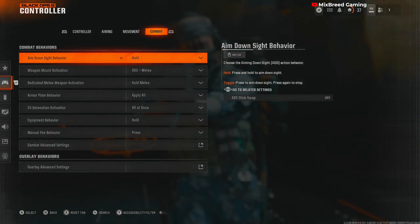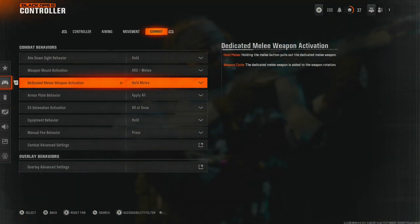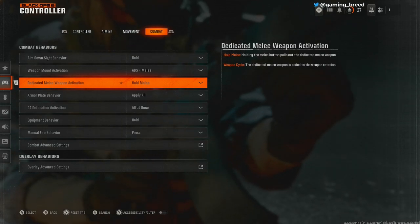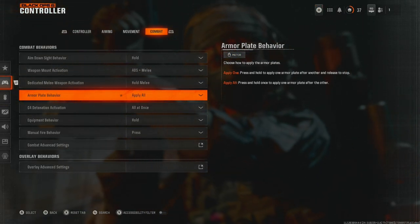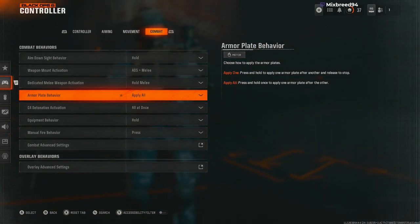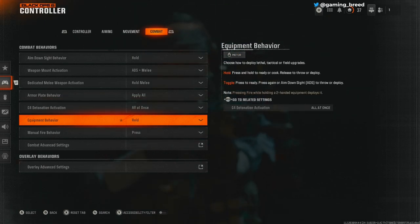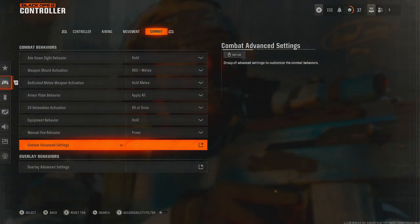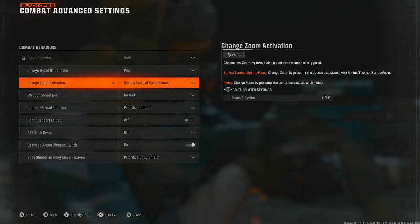For combat: aim down sight behavior set to hold, weapon mount activation ADS melee, dedicated melee weapon activation hold melee so you can pull out your pistol. Armor plate behavior set to apply all for Warzone — when you need a plate, just hit the button and it'll apply every plate. Seaford detonation activation all at once, equipment behavior hold, manual fire behavior to press.